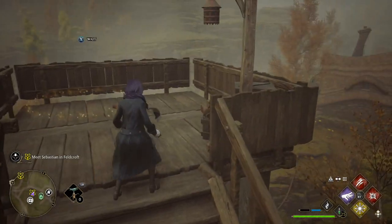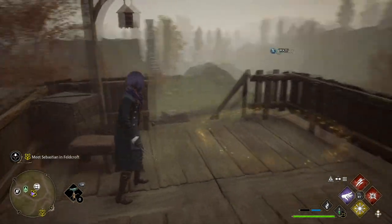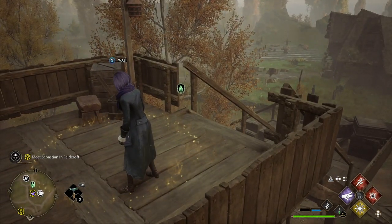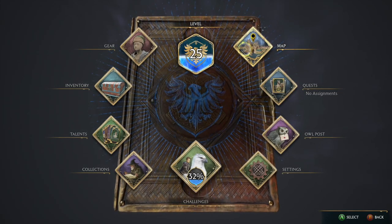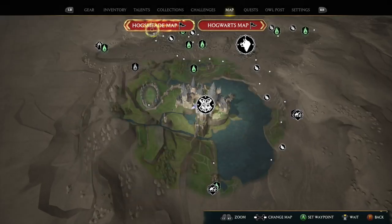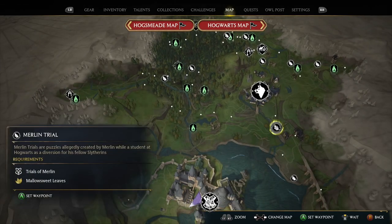Other than restricted areas, the broom makes life way easier. The fastest and most efficient way to unlock all of the Floo Network fast travel points is to just fly around on your broom, land, tag them, get back on, and rinse and repeat. Now the last thing I wanted to show you before we wrap up was one of the recurring Merlin Trial challenges.